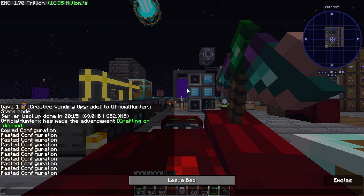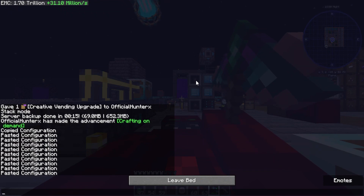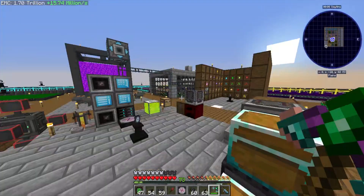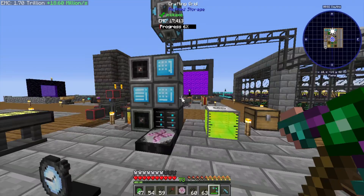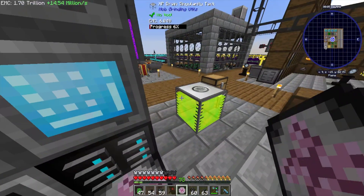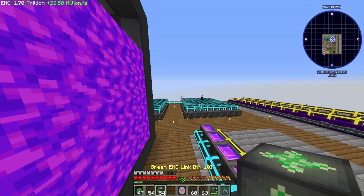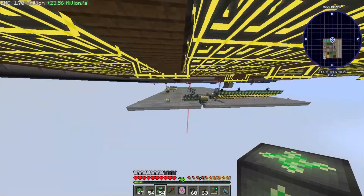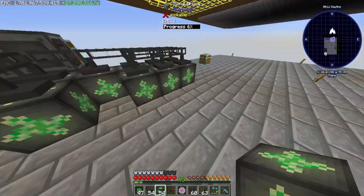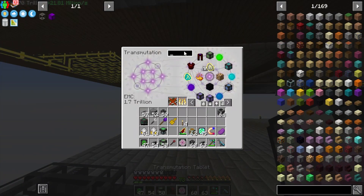Now that we have that, we don't even need our solar network anymore — the solar network is done, that's over. We can go ahead and turn that off, which is nice. Now the exact same thing is going to go for the creative tanks — we'll be able to get all the creative tanks in just a second once I go back downstairs and hook up four more of these EMC collector things. It should be pretty straightforward, the only difference being we need tanks instead of energy cubes.